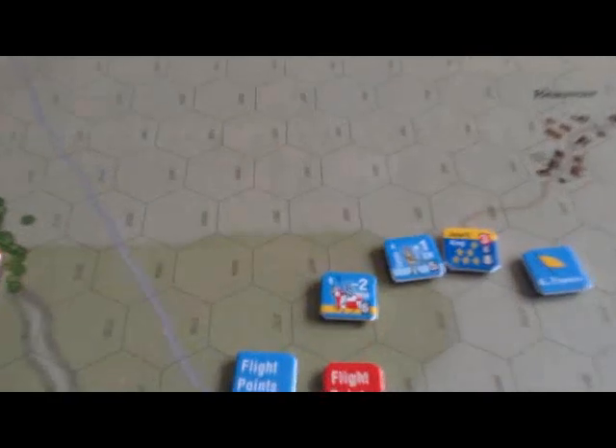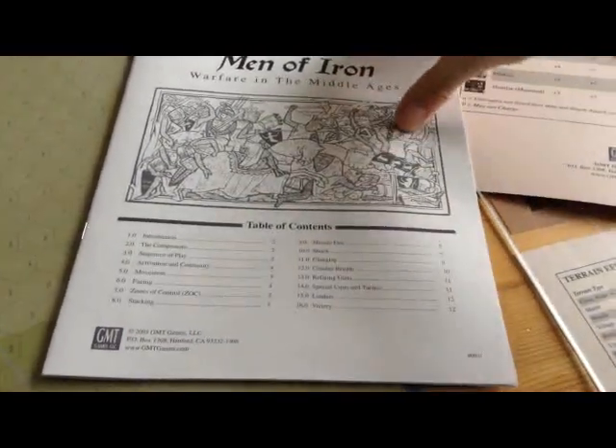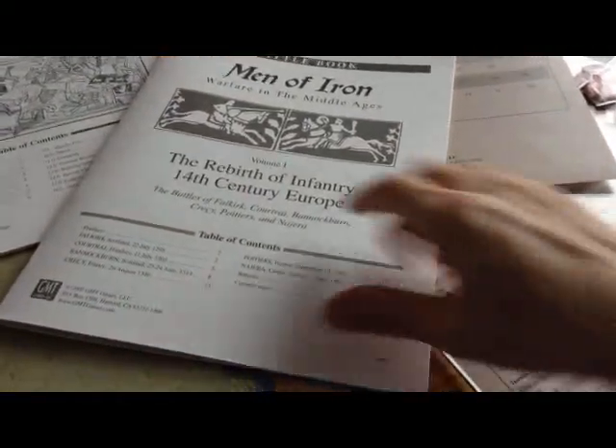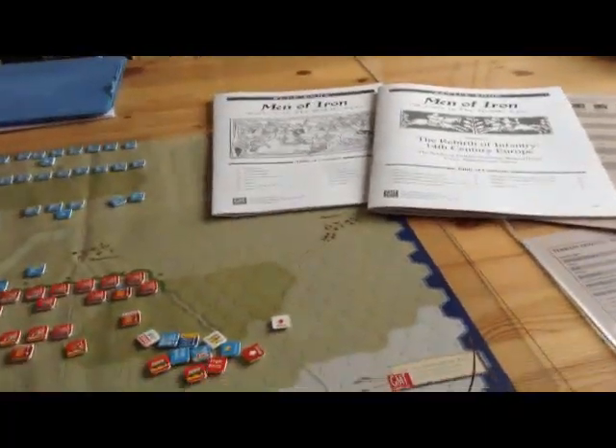It's a simple game in the sense that there are only two charts and not that many rules. The rulebook is a standard 12-page GMT-type manual, fairly comprehensive. I didn't have any trouble learning the rules. You also get a very nice battle book showing setup and interesting historical information for each battle. Overall, the product is typical GMT quality.